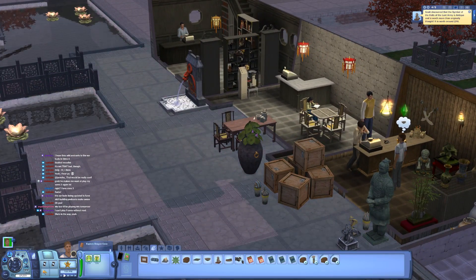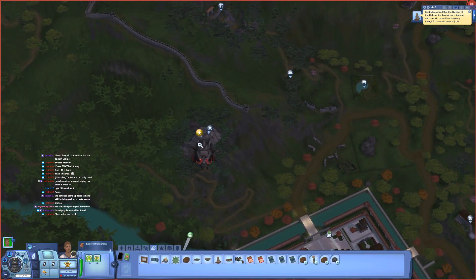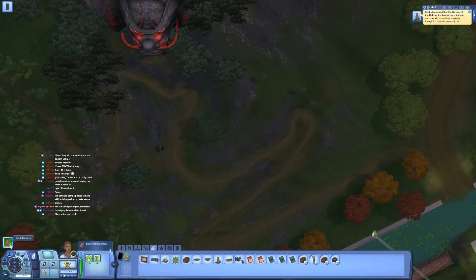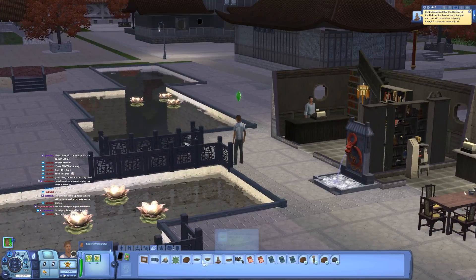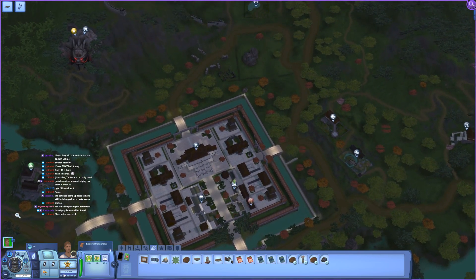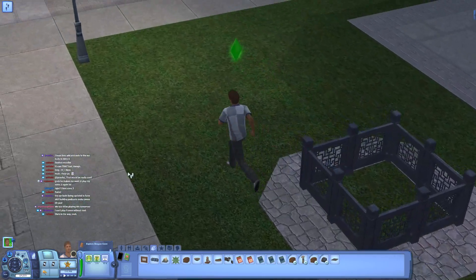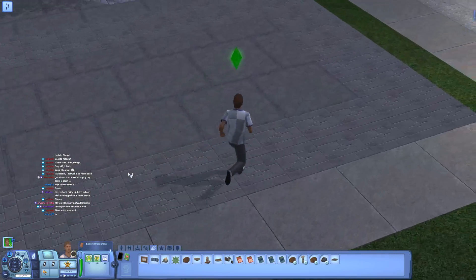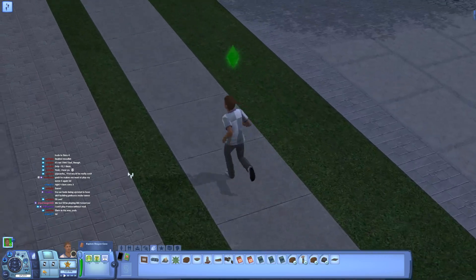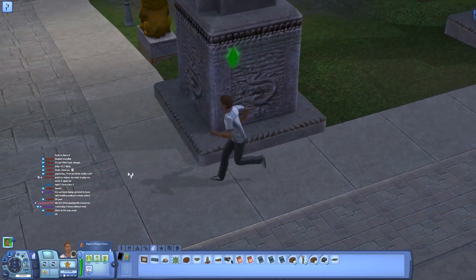If you had two Sims, you could have the second one throw a protest - you need University installed for that - and everything would work about twice as fast, learning skills faster. But I didn't want to start with two Sims; I always like to start with just the one.